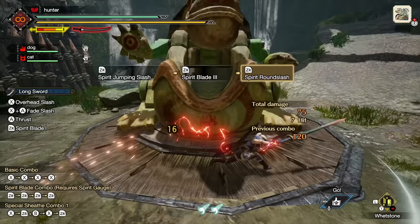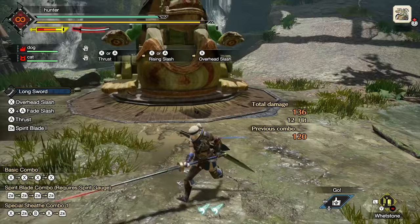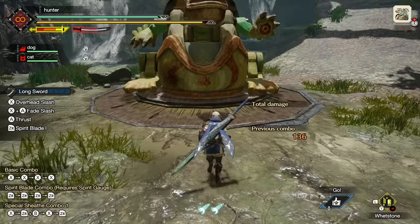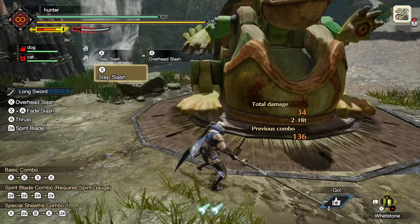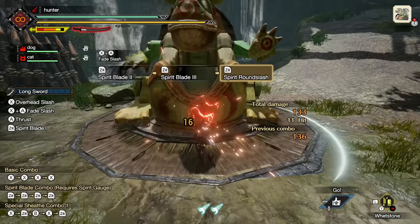Now if you're watching this and you already know Monster Hunter and this weapon, you're probably biting your tongue because there's a whole bunch of other stuff — counters, powerful attacks, and more. But I'm not going to teach you that right now. All you need to know to start the game: X is your basic attack, B is for evade, X plus A gives you a fade slash in different directions, and when you have energy built up, hit ZR. You don't have to do the full combo every time, but finishing your spirit round slash levels up your spirit level and makes you more powerful. That's all we need to know.